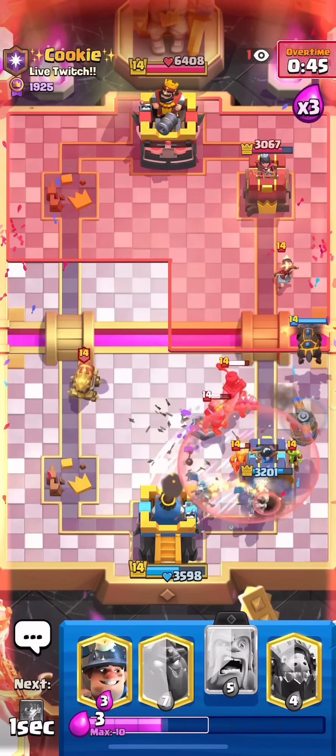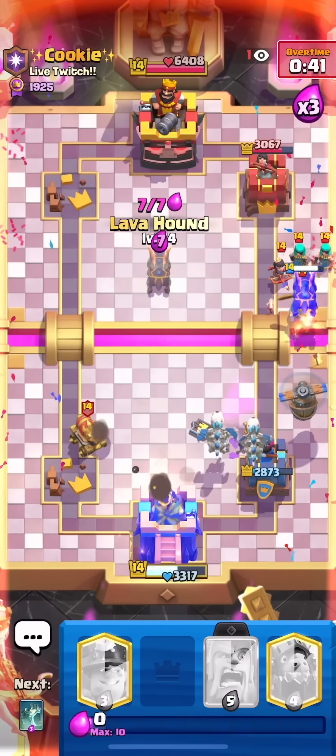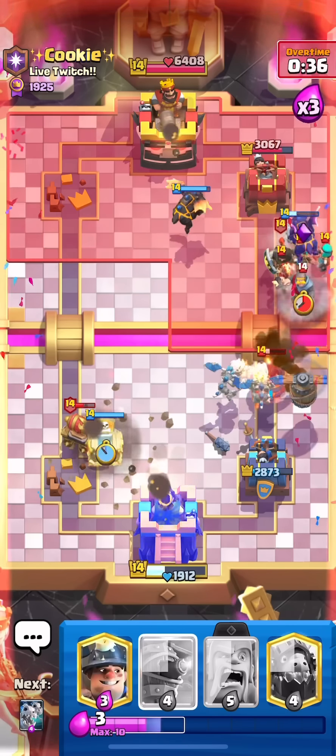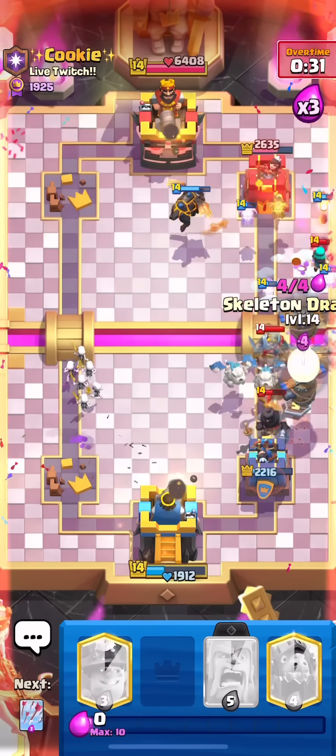I'm going to arrows here because I think that's a good arrow — I don't want to take any damage from that barrel. We're getting a second Lava Hound down to tank. About that cannon cart — I kind of forgot that was sitting there. Will the flying machine snipe the princess? That's really good. We're going to go skeleton dragons.